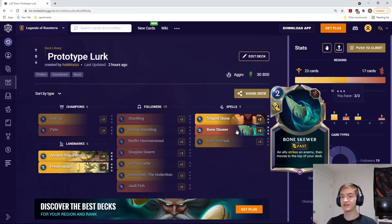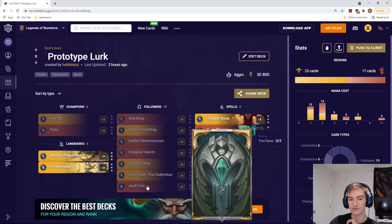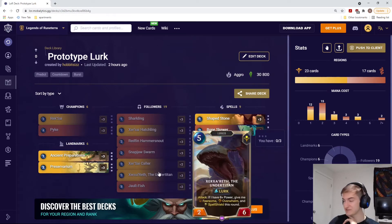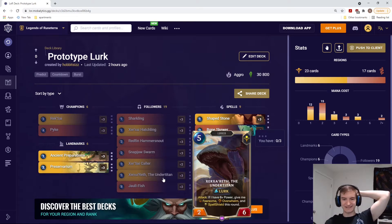We're using Bone Skewer to make sure we have lurkers at the top of our deck, as well as Call the Pack to generate more lurkers — and again it puts a card on top of our deck, which helps ensure that all of our attacks trigger lurk. For win conditions besides attacking with units that get increasingly more attack, we have Xer'Xer the Undertitan. This is a big five-mana unit, but if it's eight or more power it gets Fearsome, Overwhelm, and Spell Shield when it attacks.